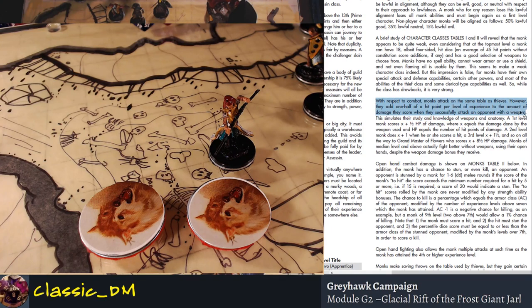The key factor is this one phrase: 'with a weapon.' If you're using your open hands, which are not weapons — they're part of your body — that bonus doesn't apply, because other things apply to that type of situation. This simulates their study and knowledge of weapons and anatomy. Monks of median level and above actually fight better without weapons using their open hands, despite the weapon damage bonus they receive. It really depends on what you've picked up in your campaign — you may find yourself with a fantastic bonus weapon or artifact.